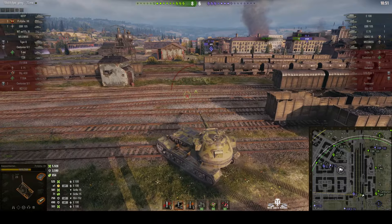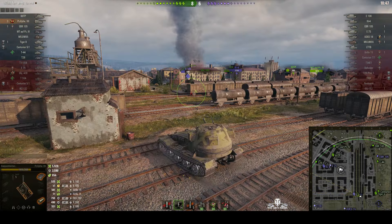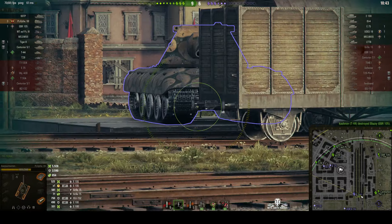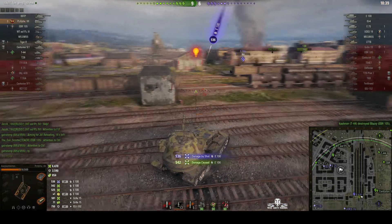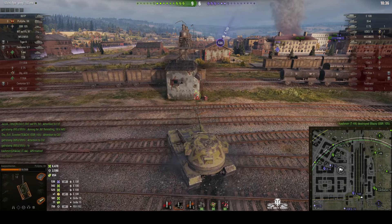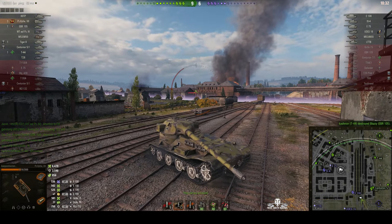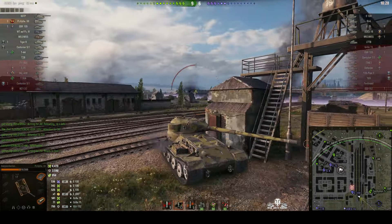They've dealt with the ISU, so he doesn't need to worry about that anymore — it's just this E-100 and a UDES off to the left. The E-100 is hiding his lower plate, but he's not hiding his cheeks. He did manage to get a round through us. You can see that cheeks area — that's the way to go. Don't aim for the boxes on the turret, that's not a weak spot.